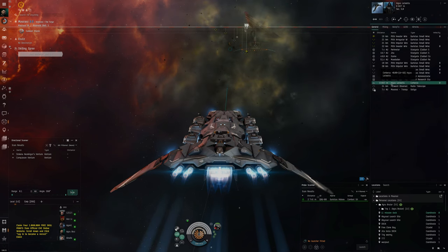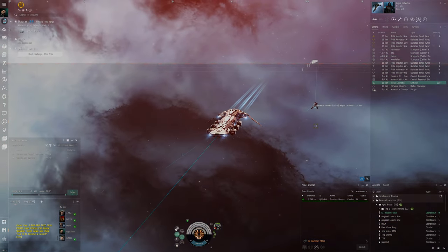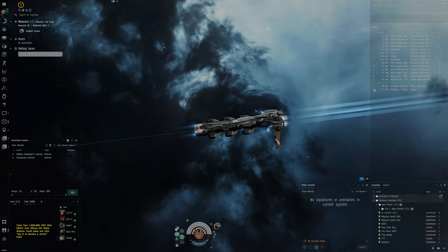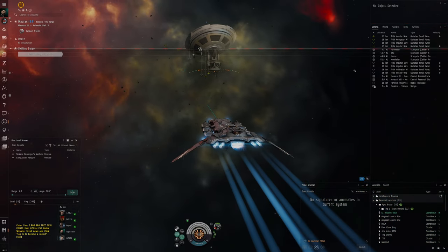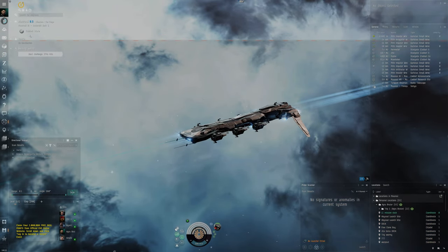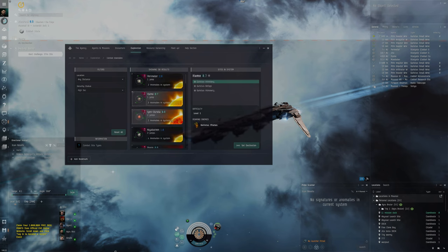Even though there's a Cerberus here — a really powerful ship, a lot more expensive and with a lot more damage than us — we're able to out-compete him. You need to be an omega clone to fly a Cerberus. We were able to destroy all four targets when we warped here because he locks up stuff slower than us, his missiles take time to hit, and overall he's probably applying less than us.